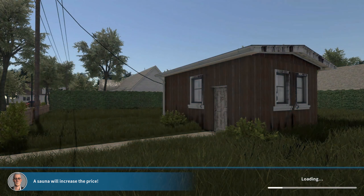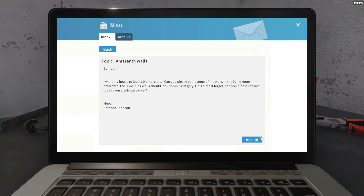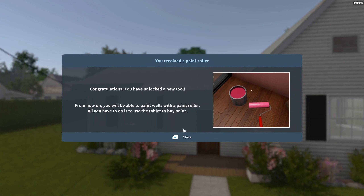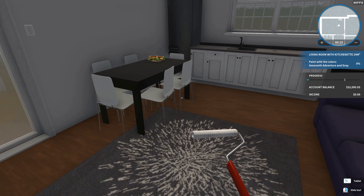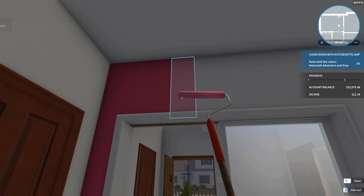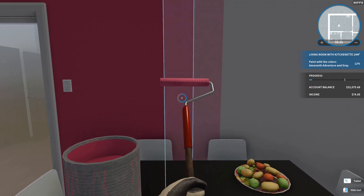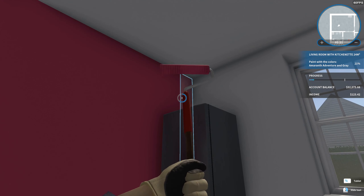I like the part where it showed the room where nothing changed. Amaranth walls. Baby on the way, we'll do amaranth walls. Also replace the broken electrical socket - apparently I'm an electrician now. Okay, we shall see. Congratulations, you've unlocked a new tool. Paint with the colors Amaranth, Adventure, and Gray. It's going to be nice to update this painting. You can keep painting over what we've already finished - it doesn't stop. I do prefer the way painting is done in House Flipper 2 now. I'm looking forward to getting the painting upgrades.